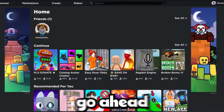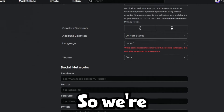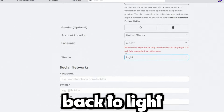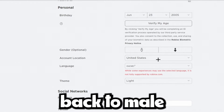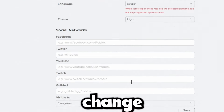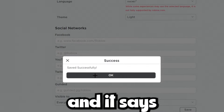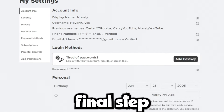It's been about five minutes. Go ahead and change your settings back to glitch the servers — change your theme back to light, change visibility back to everyone, and change your gender back to male. Then click save — it says save successfully — and change your language back to English. That's the final step.